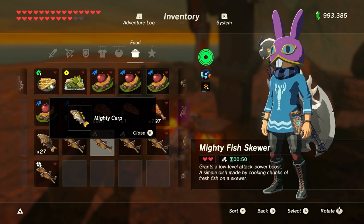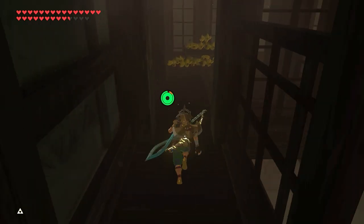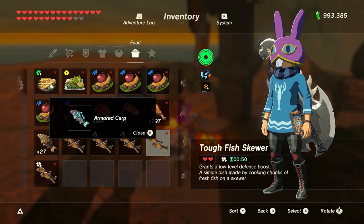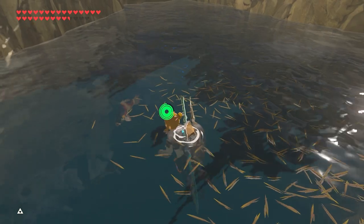For their individual bonuses, Mighty Carp will give Link attack up, and you need four of these to reach level 3 attack up — though bananas are probably better. Check the card in the corner or the link in the description. Armored Carp will give Link defense up, and you need four to reach level 3 defense up. Orange Rupees are probably better — check the card in the corner or the link in the description.